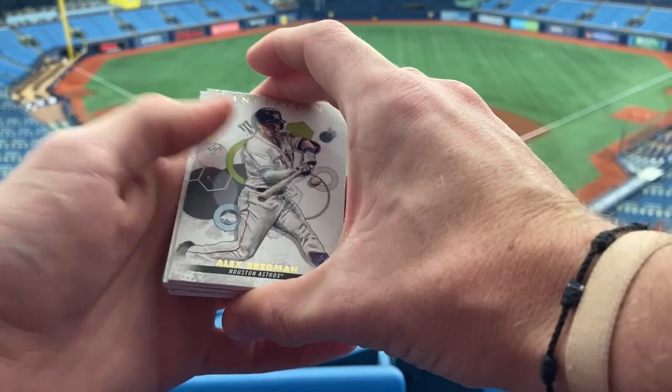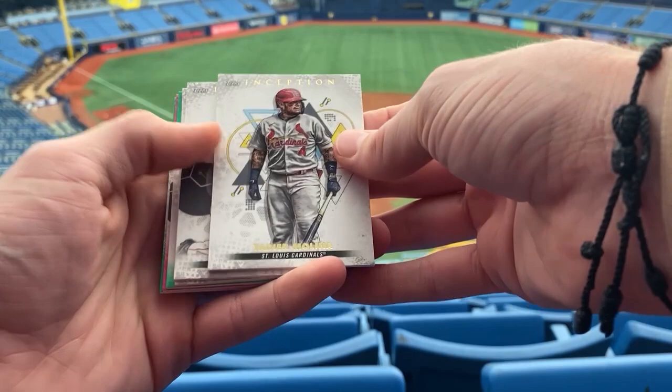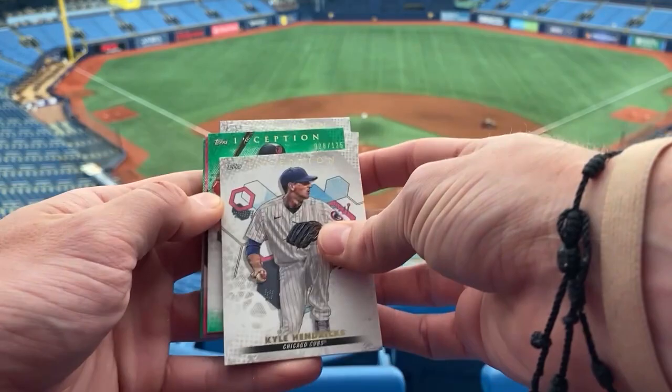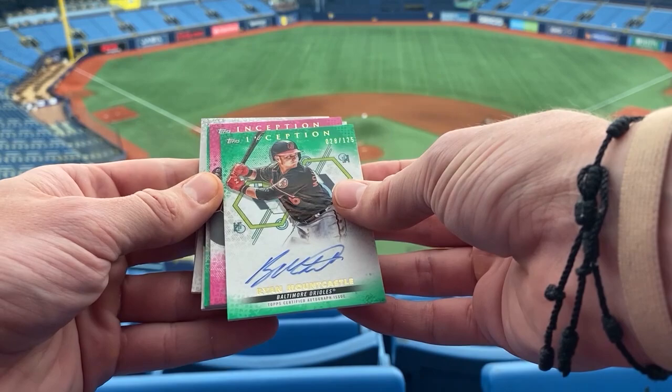We got two greens and a pink, so we'll pull these two forward. We got Marquez, and we got Yadier Molina in his last year. Bregman. Kyle Hendricks. Then, numbered to 125, we have Ryan Mountcastle — on card, not a rookie, but on card.